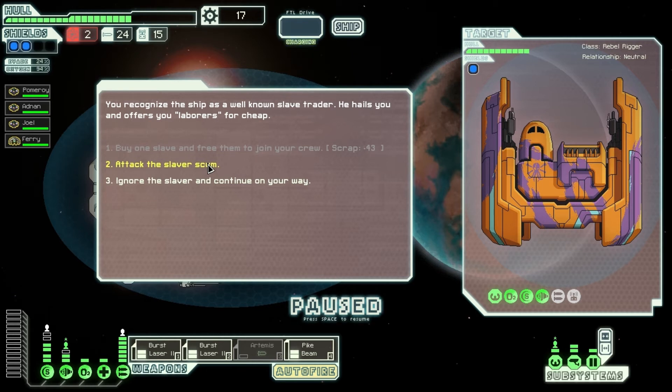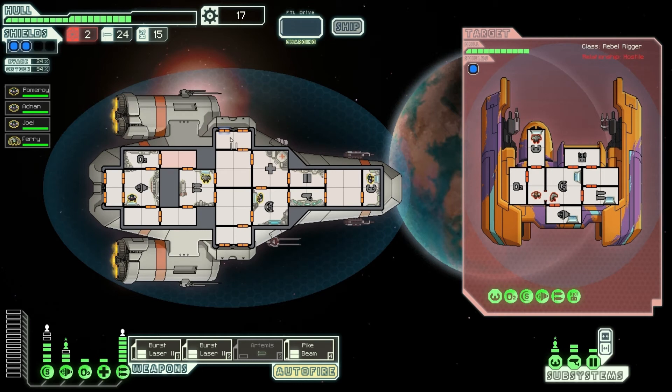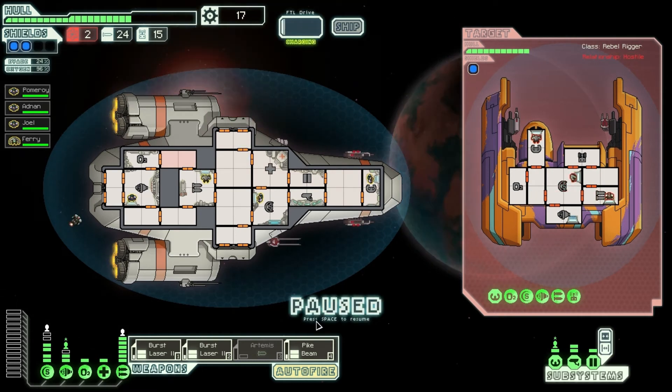With any luck they'll offer me a slave in exchange for letting them go, and I do need an extra person on the ship so this would work out well. Let's have a look — what have they got? They've got a drone that's gonna attack us, that's not good.